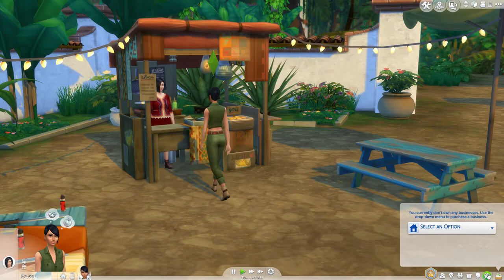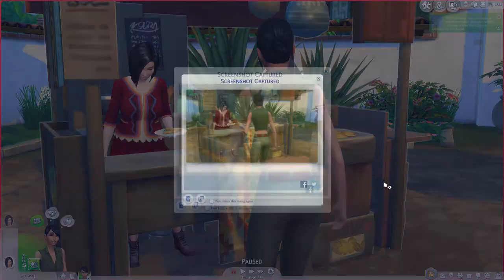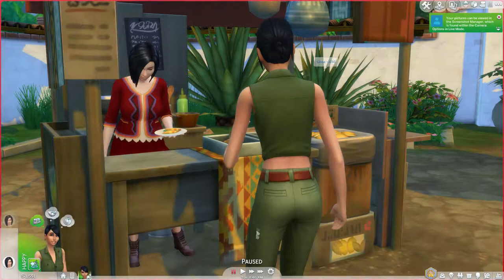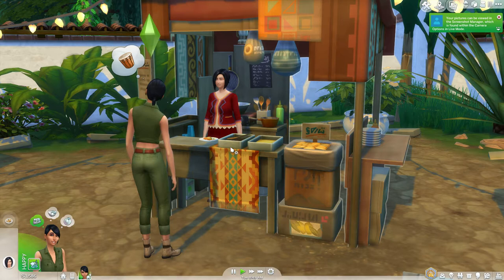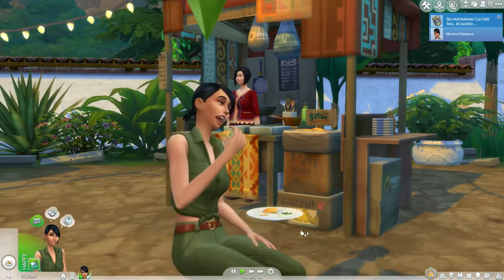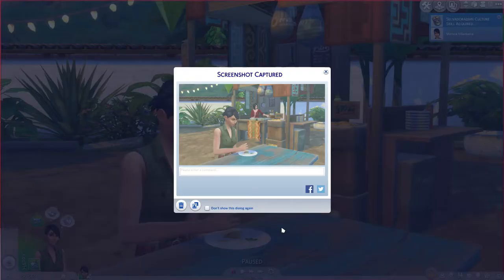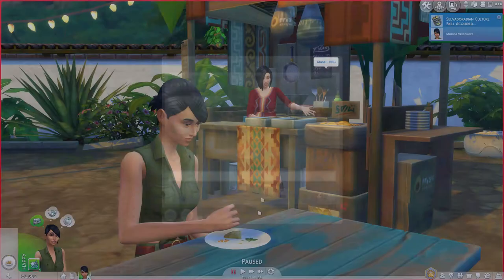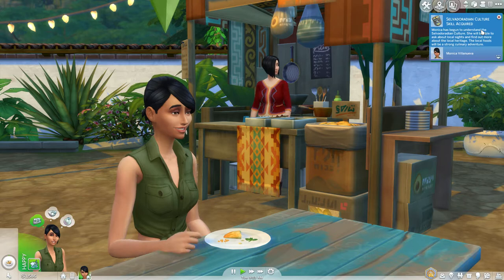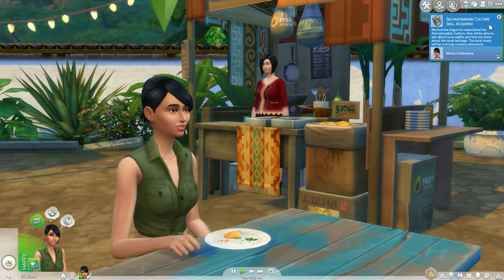Let's take a screenshot of this. It looks delicious, right? Is it delicious? Oh — Selvadoradian Culture skill acquired! Monica has begun to understand the Selvadoradian culture. She will be able to ask about local sites and find out more about local heritage. The local foods will be a strong culinary adventure. The skill is built by socializing with locals, tasting the local cuisine, and interacting with local vendors.